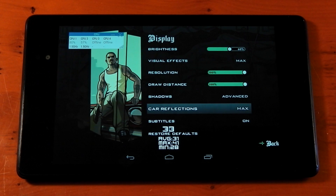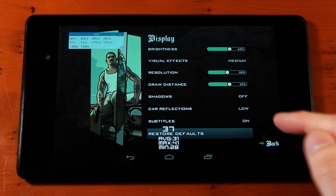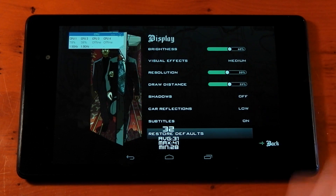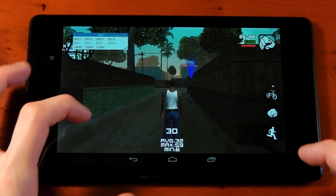Jumping back into the graphics menu, we're going to hit restore defaults and check out the performance. These settings are actually identical to the restore defaults of the Nexus 5, even though the Nexus 5 has a stronger CPU and GPU — so it's not really looking at the hardware, just defaults for Android in general. Starting the game again, on maximum settings when just standing still the frame rate was down to 19–20 FPS; it's already up into the 30s now, so it's a lot better already.